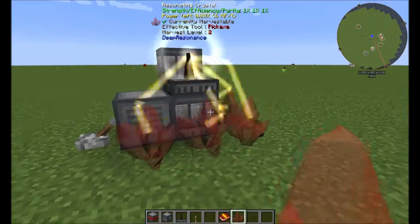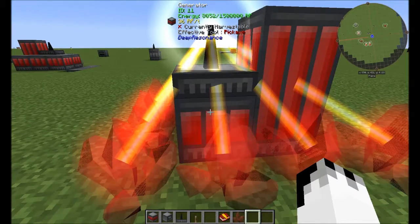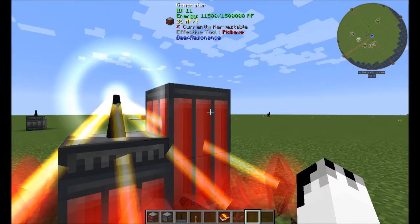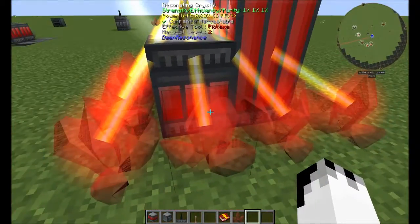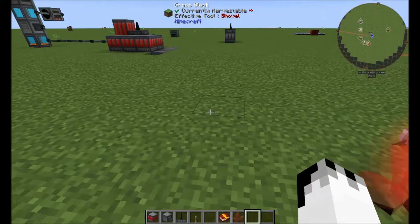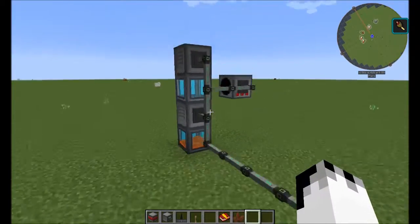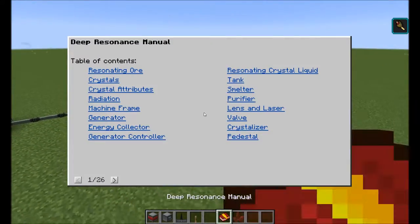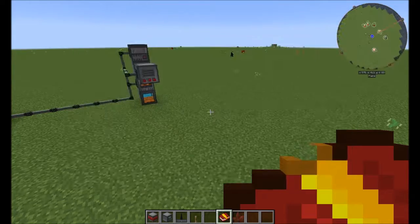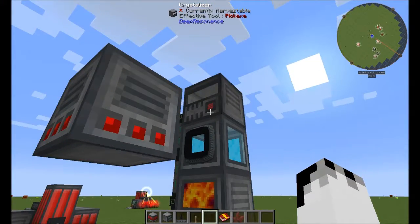Turn that on and you get power. Now the purer the crystals you've got, the more radiation it's going to release, and you do have a radiation suit that you can put on to negate the radiation effects, which are slowness and hunger. By increasing the size of your generator, you can support more crystals and create more RF. This RF can be piped through any sort of RF pipe — I've been using Ender.io. Eventually these crystals will deplete, and they are used for actually making your own crystals later on. There is also a very good in-game manual that tells you an awful lot about this mod.